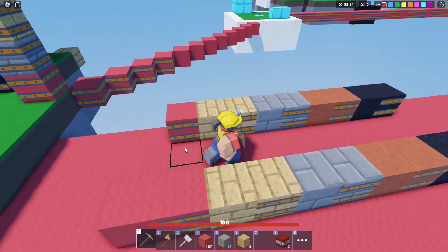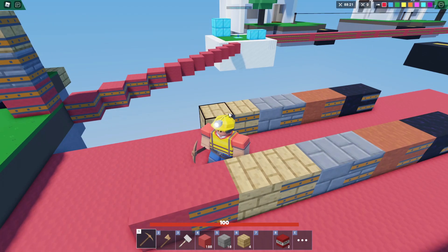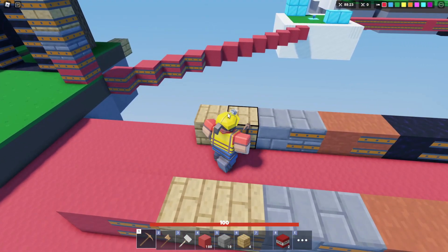With the wood pickaxe, it's three hits to break wool. Then we go to the upgraded one — one, two, three, four, five, six, seven. So over double the hits with a wood pickaxe to break upgraded wool.